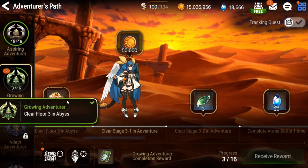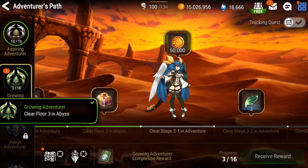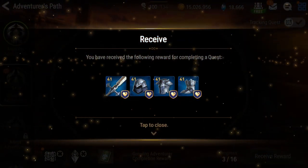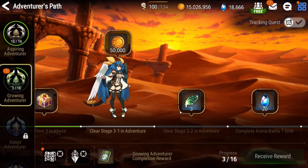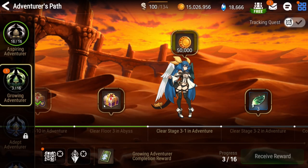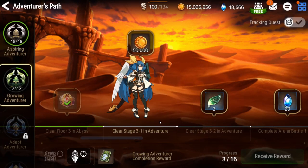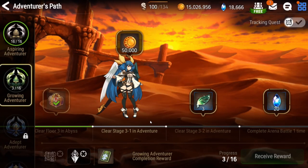The rewards on these quests are usually charms, equipment, gold, and sometimes ruins. I'm currently at the second set of missions, and I'm not complaining about the charms and the gold rewards, of course.